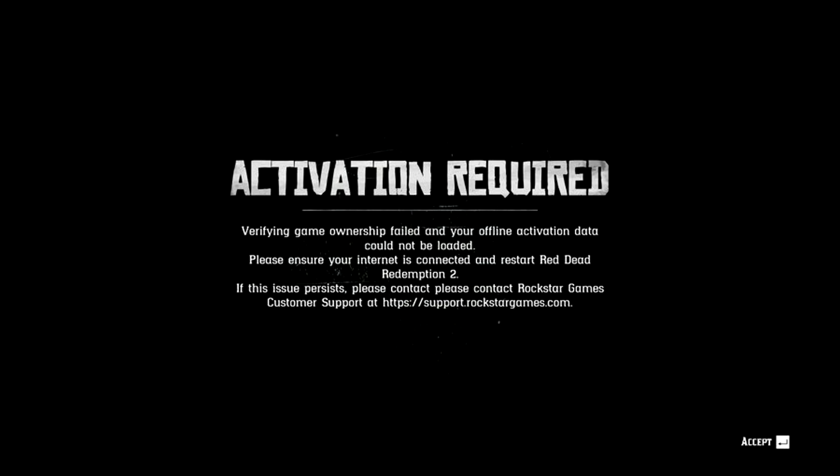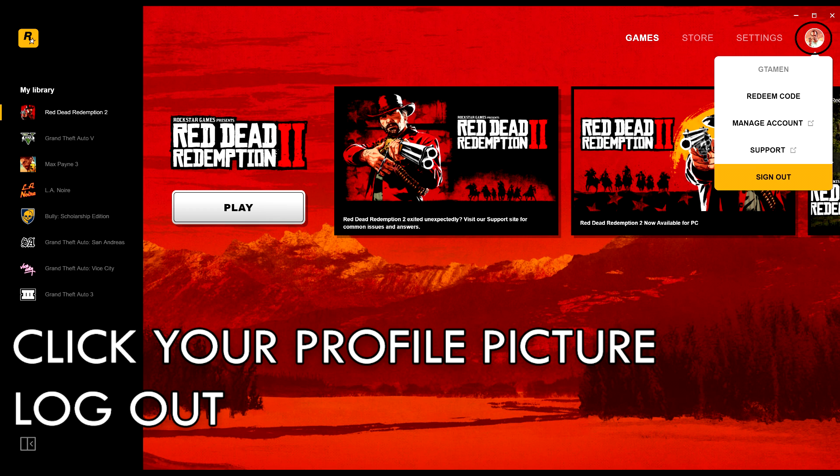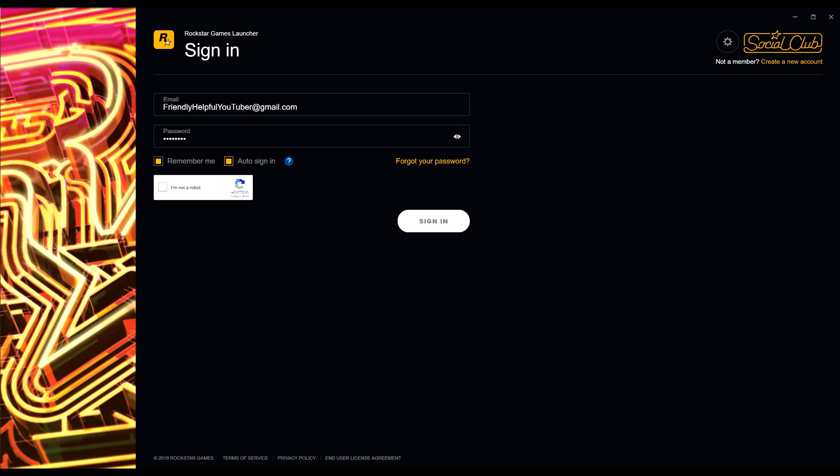Hi, do you have this issue when you're trying to launch Red Dead Redemption 2 on your Rockstar launcher? Well, if you do, here's a very simple fix. All you want to do is log out of your Rockstar launcher and then log in again. If you do so, you'll be able to play Red Dead Redemption 2 and enjoy all its glory.